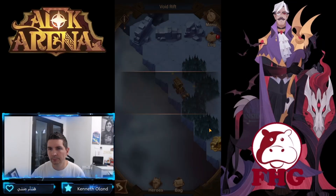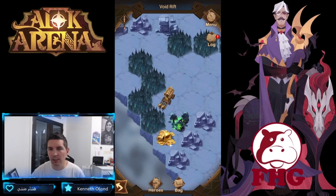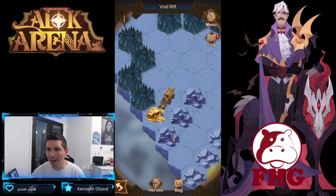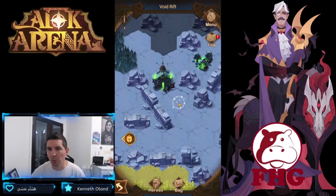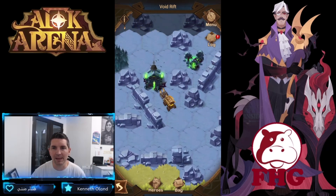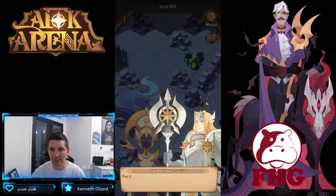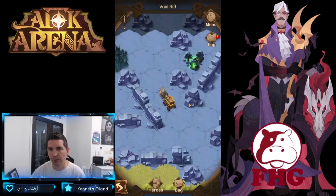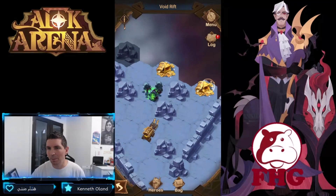We'll pick up some more red chests, then deal with another camp. Not too bad on that one either — pick up this chest. Once we destroyed both pillars it reduced the difficulty of the camp right in the middle. The gate to the void realm has been shut — thank you both for your help. A couple more camps, a couple more chests.